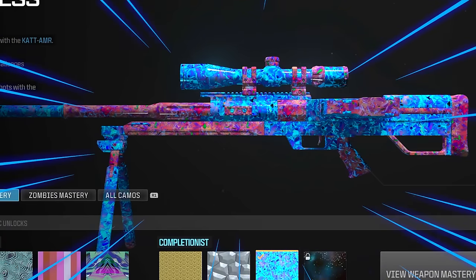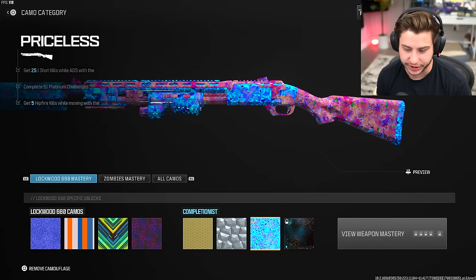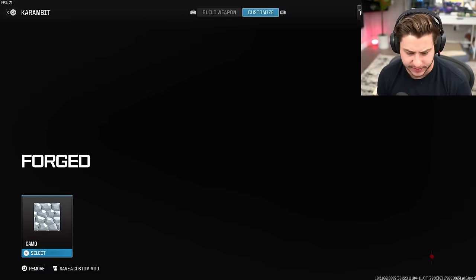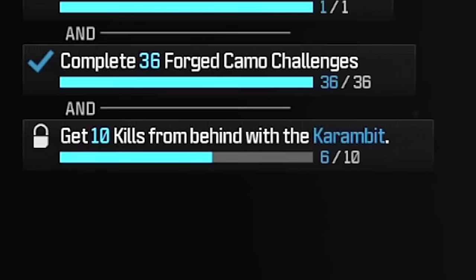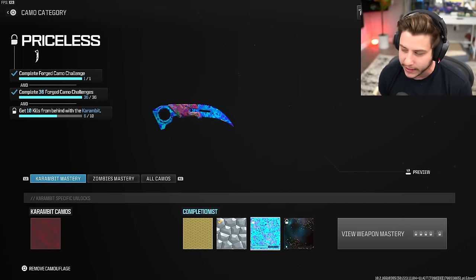There we have it — our first priceless camo! And we also got it for the shotgun — that is two out of 36 done. I got six kills from behind in one match. I almost got three priceless guns done in one game on probably the slowest map in the game, and it went to time limit.